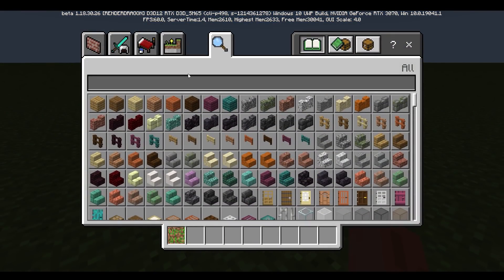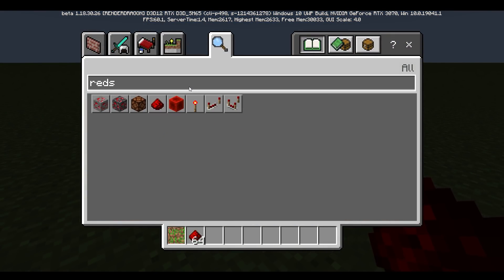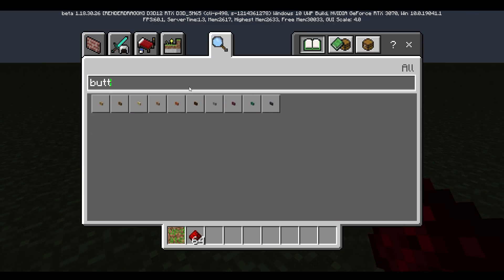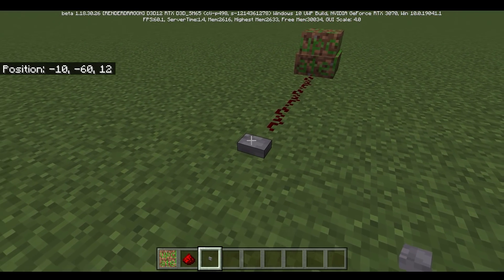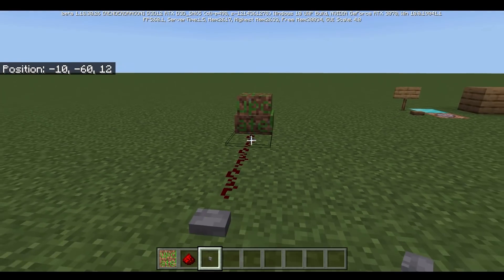I'm going to go ahead and search redstone and activate this block right here. I'm going to do this setup, and once I press this stone button, it's going to send the redstone signal to this block, activating it.